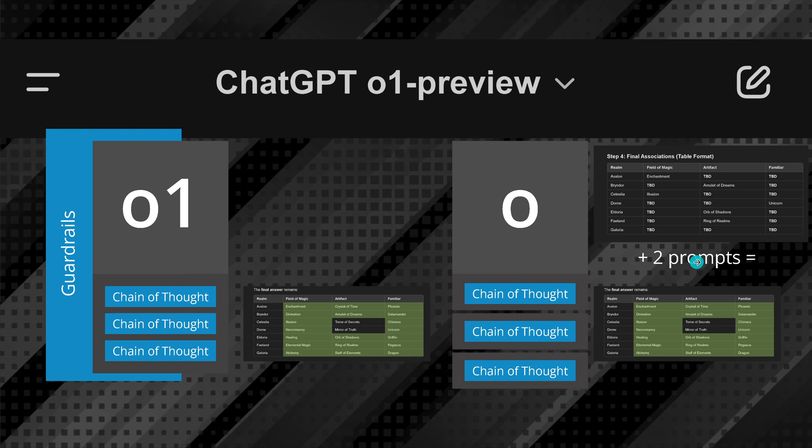GPT-4 Omni plus two intelligence prompts now has the same causal reasoning capacity as O1, at least in my test. And of course, my test was specifically designed to be able to perform this comparison.